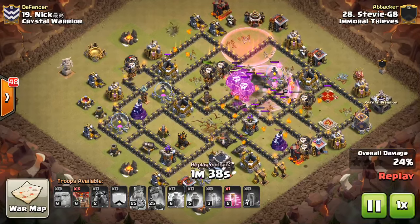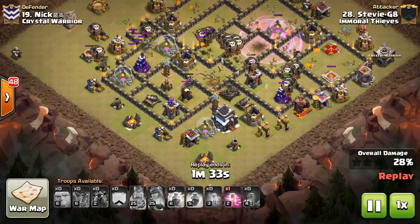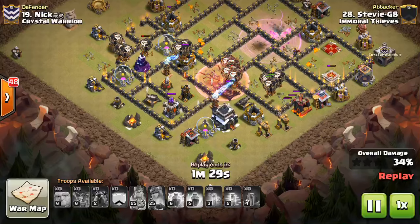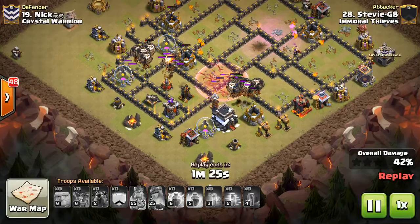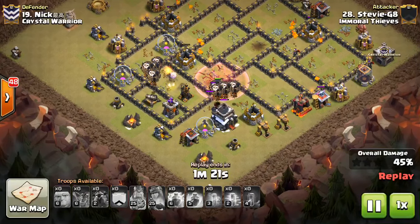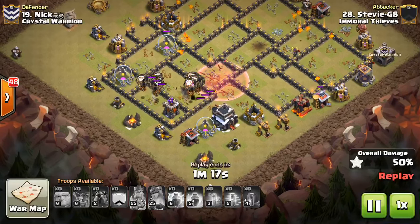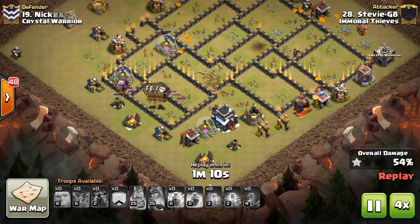It works out really nicely here — that last Lava Hound coming in for the last air defense. Balloons just swarming this base. His Lava Hounds actually pop relatively early, so there's a part of the attack where there's no Lava Hound and that air defense is just going to work. But when there's like 20 balloons left up, it doesn't have much of a chance even if it does take them out in two shots. Crushed it — Stevie G8, nice attack there. We'll go ahead and fast forward and take a look at one more attack.